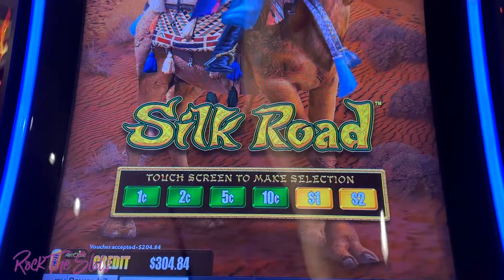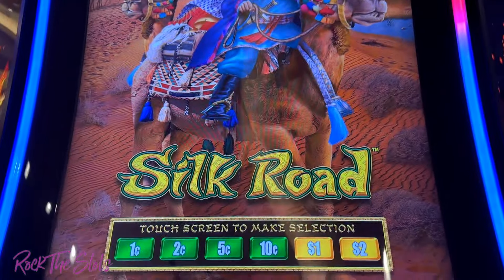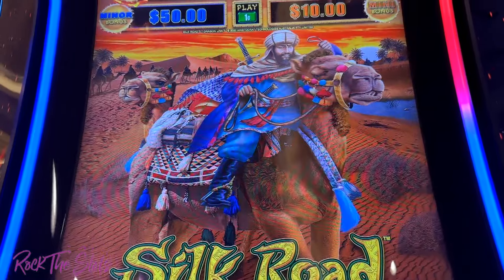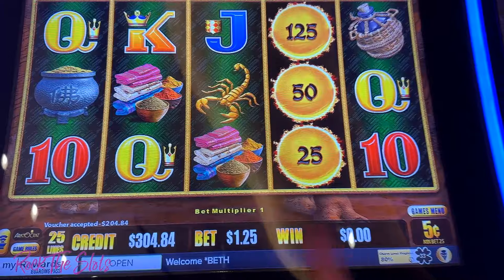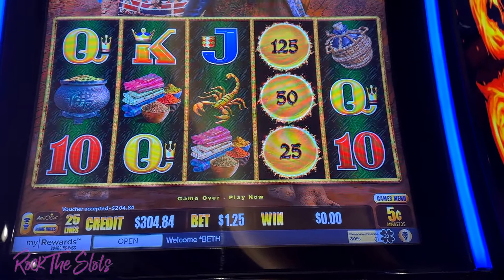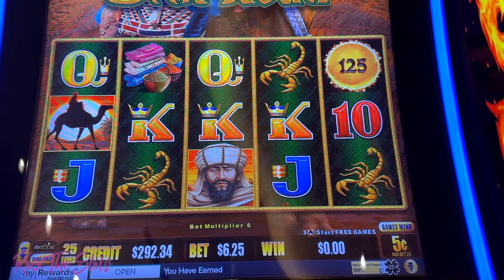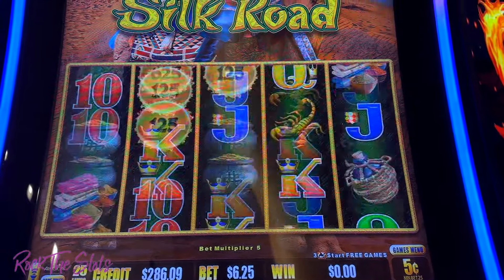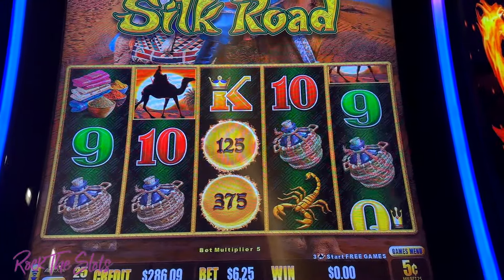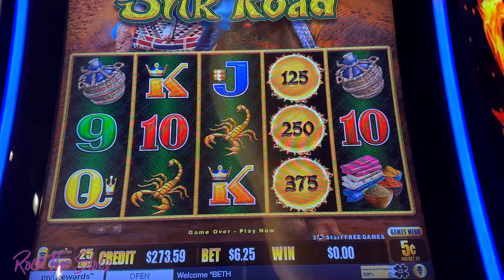Hey everyone, I am going to play a new Dragon Link game — at least it's new for me. It's called Silk Road. I've never played this before, so let's see how this goes. I'm going to start with a ticket for $300, and we'll start on $6.25 bets. I need the camel. This looks familiar — I may have played this game before, but if I have, it was only once.